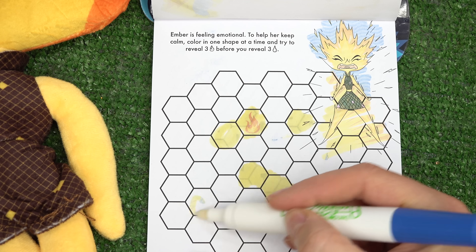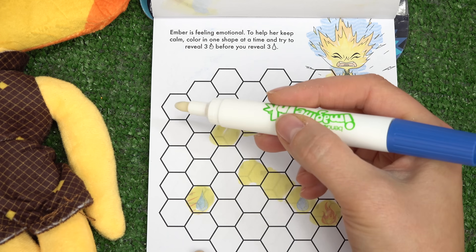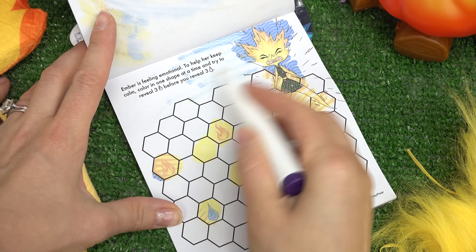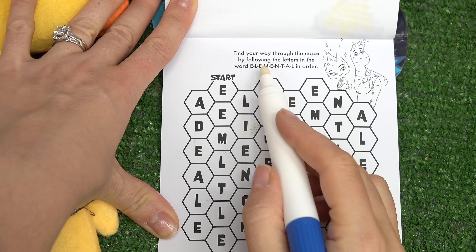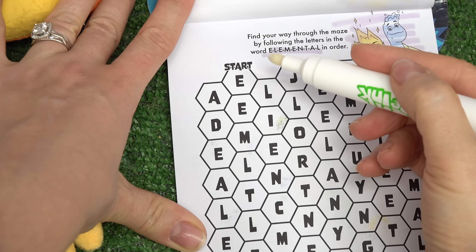Let's please reveal three fires. Okay, nothing so far. Oh no, water! And then we have a fire - let's get more. Oh please don't get another water. Another fire! One more fire - yay, we've calmed her down a little bit! Ember is the fire element. The water and fire icon is right over here.